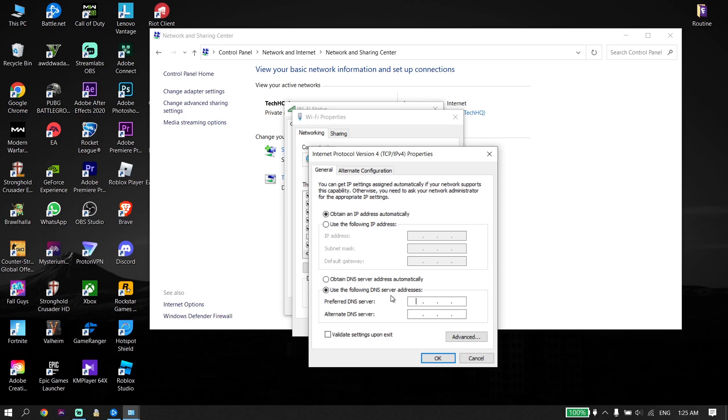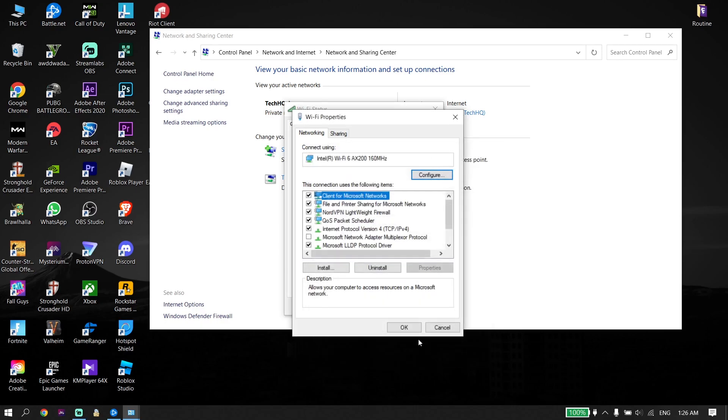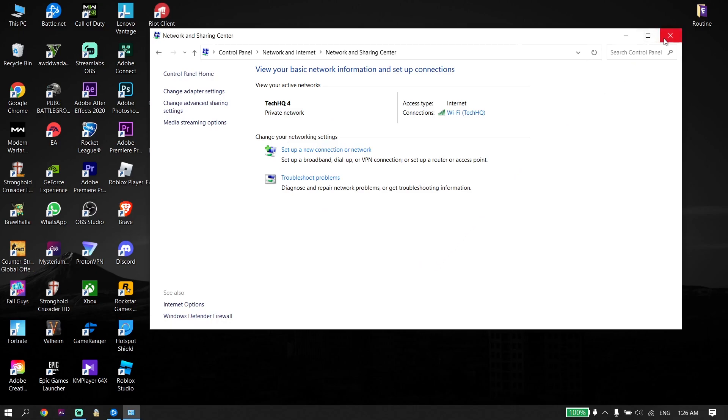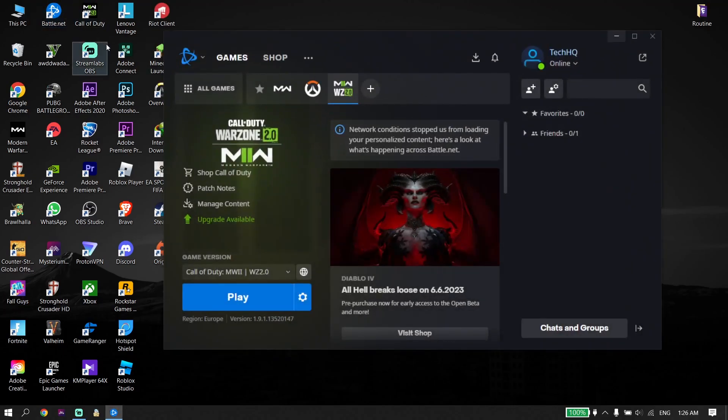All you have to do is use a DNS server to fix this error — 'Requested a command not received, lost connection to host.' The first DNS is Google DNS: enter 8.8.8.8 for the primary DNS and 8.8.4.4 for the secondary DNS. Then scroll down and click OK, click OK again, and then click Close.